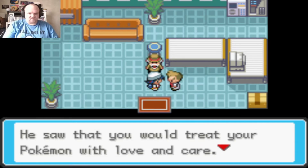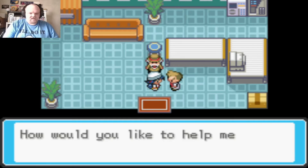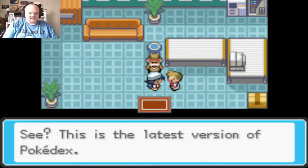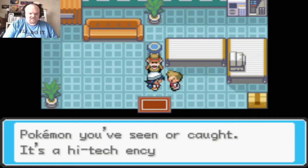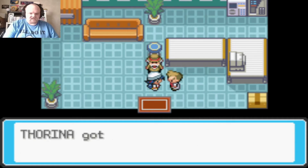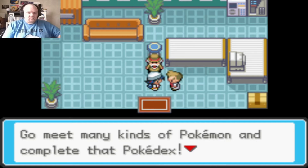Professor Oak says Professor Elm saw that I would treat my Pokemon with love and care. He gives me the latest Pokedex, a high-tech encyclopedia that automatically records data on Pokemon seen or caught. This is running just like the original Gold, Silver, and Crystal.